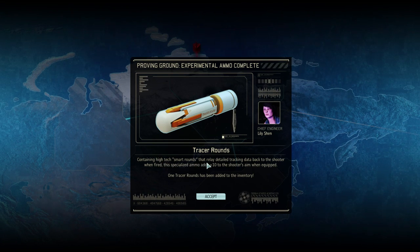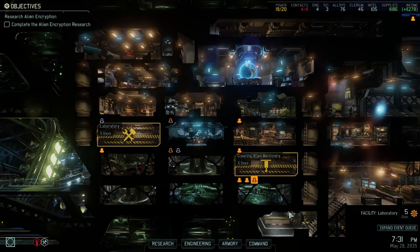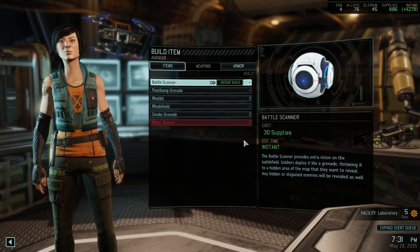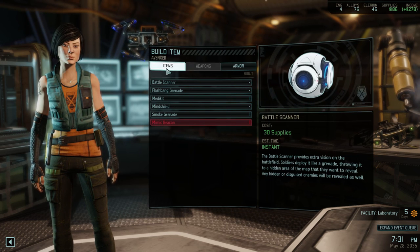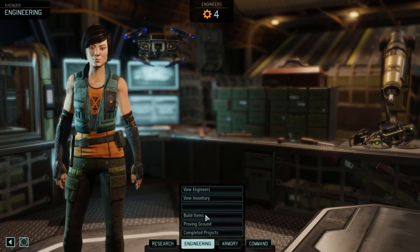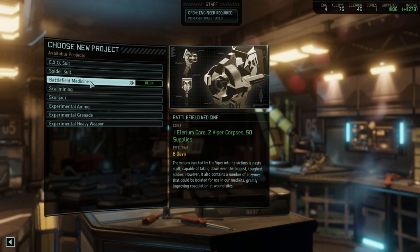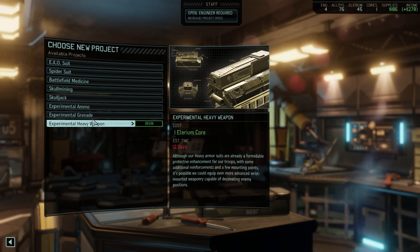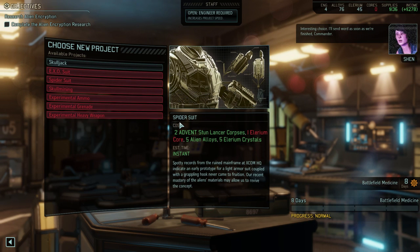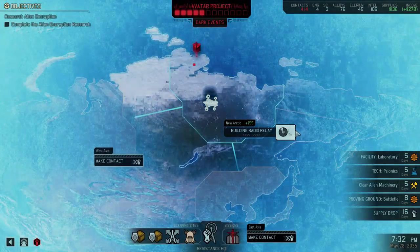Experimental ammo complete — high-tech smart rounds that relay tracking data back to the shooter. When fired, the specialized ammo adds plus 10 to the shooter's aim when equipped. Fucking cool. Who would that go on though? My sniper already has a big chance to hit. Maybe Kyle — Kyle could take it, I think he'd be good with it. I want to go to the Proving Ground. Let's have a look — Experimental Heavy Weapon or Battlefield Medicine. This requires one core left — man, it all requires one core. We're going to do Battlefield Medicine, and then probably get the Skulljack upgrade. I've been burning through those cores — feels bad, man.